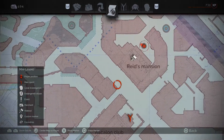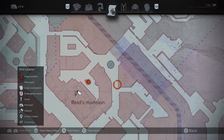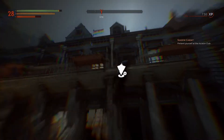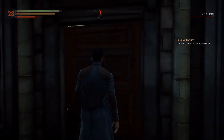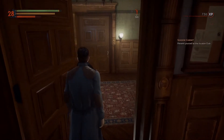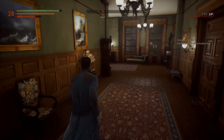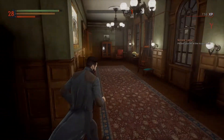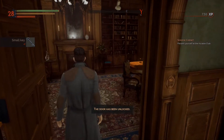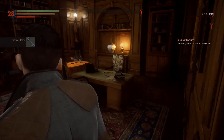You can acquire this mission by accessing Reed's Mansion — I'm showing you exactly where it's at on the map. When you make your way to this area, make sure you go to the second floor, the resting area inside the mansion. Search this room for the small key, and once you acquire the key, make your way down this hallway, then bind left, and you'll be able to utilize the key on this doorway right over here.